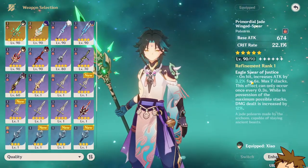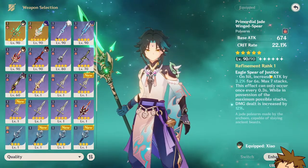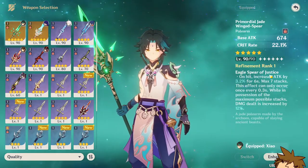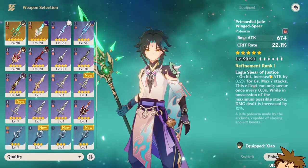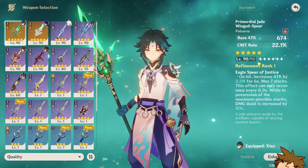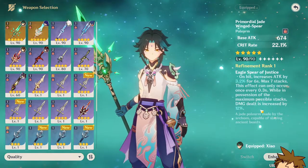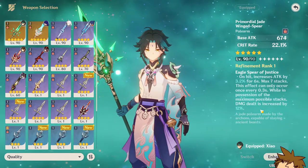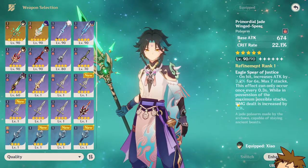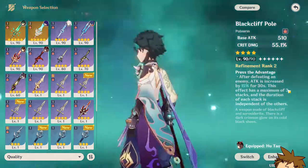Let's go over the actual passive talent on the Primordial Jade Winged Spear: on hit, your attack increases by 3.2% for six seconds, and you can get a maximum of seven stacks. This effect can occur every 0.3 seconds, so you can get it instantly by spamming attacks. The maximum attack bonus is around 22% with all stacks, and you also get a 12% increased damage bonus on top of that when all stacks are active.